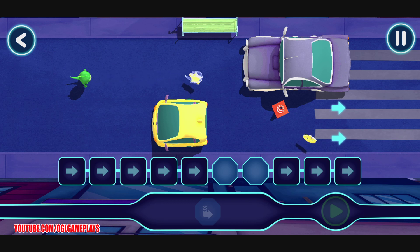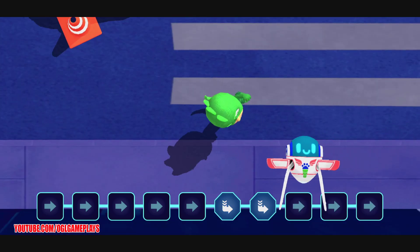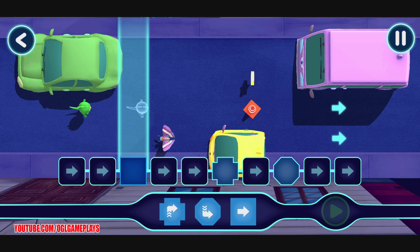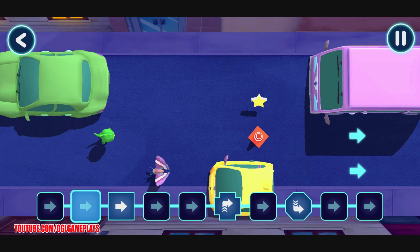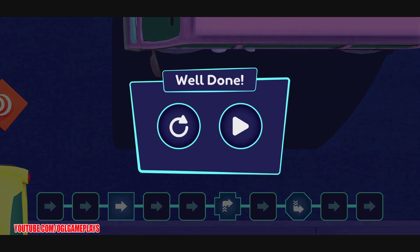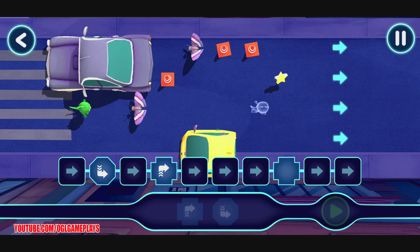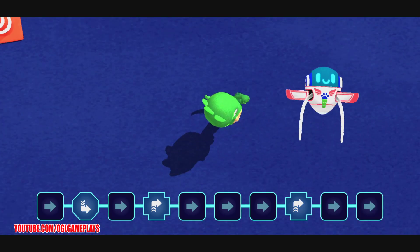PJ Masks, we're on our way. Nice work! Tap this button when you want the hero to start moving. Well done! PJ Masks, we're on our way! That's great! Tap this button when you want the hero to start moving. Perfect placement! It's time to be a hero! Yes! Now, let's see what happens when you tap the play button. Great work, hero! You saved the day!